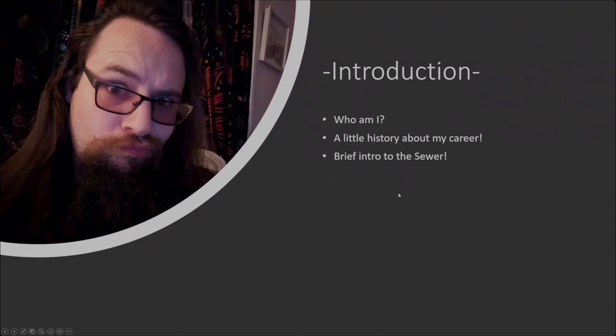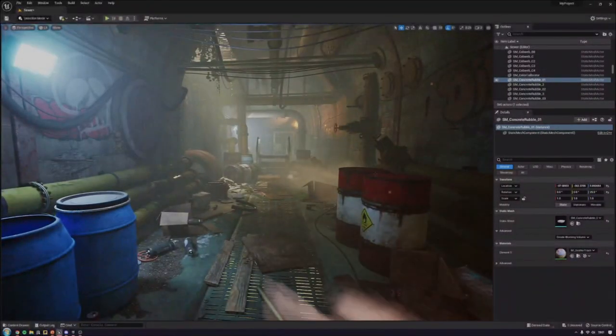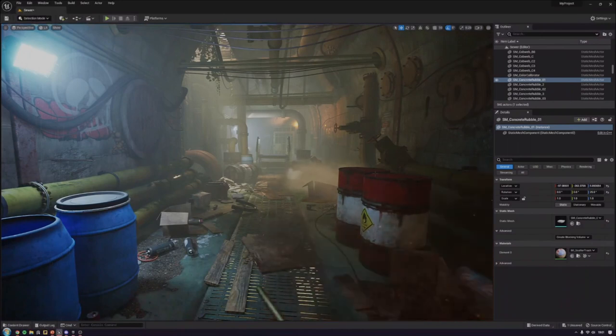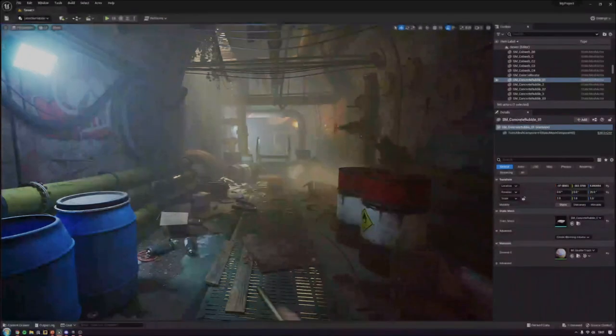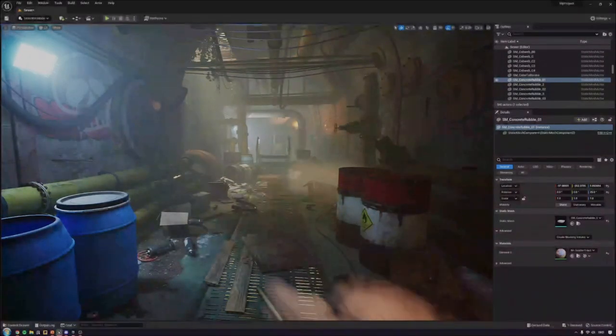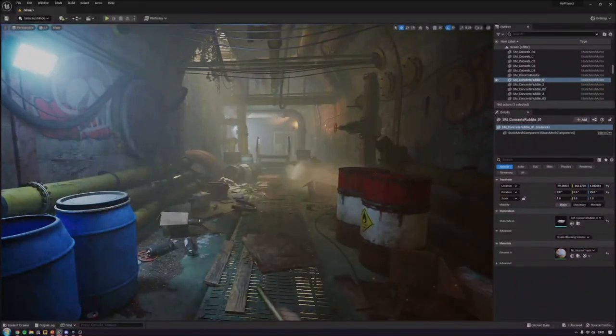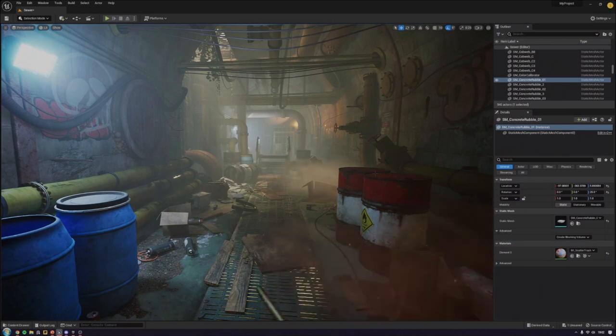Quick introduction into the environment. This is a sewer environment which I started working on in August/September last year and finished around October. I initially started this to be a really quick turnaround environment just to showcase blind pipes and modular pipes. Then it ended up turning into a much larger task — I decided I wanted to make it more of a game space, making way more props, systems, and materials than I initially intended. That took me into learning more about Lumen and cinematic rendering.